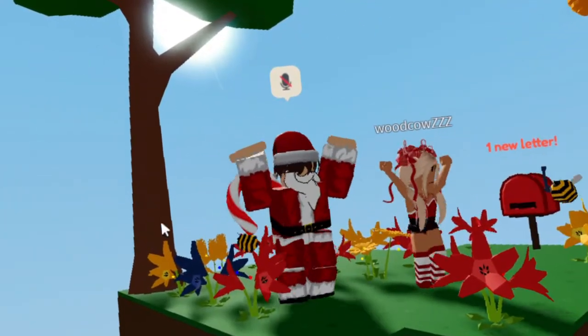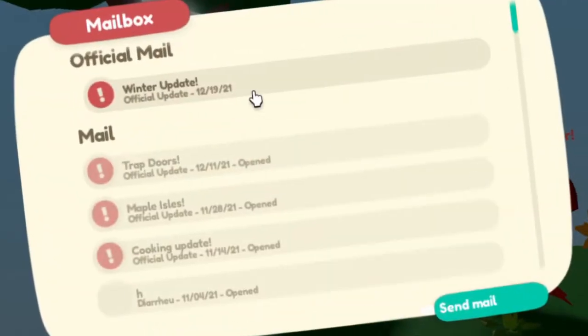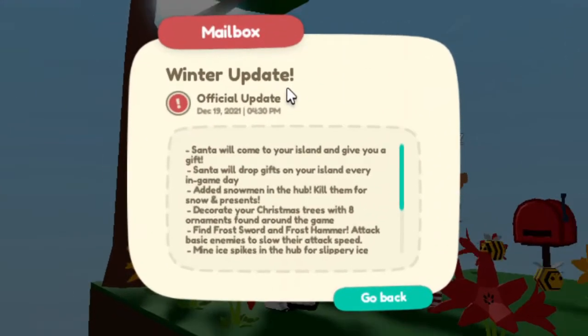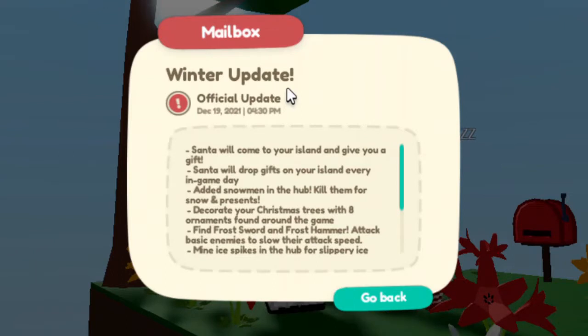Islands just had a holiday update — a winter update. Santa will drop gifts on your island every day, and that's in-game day, not real life day.